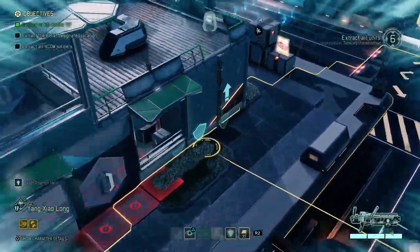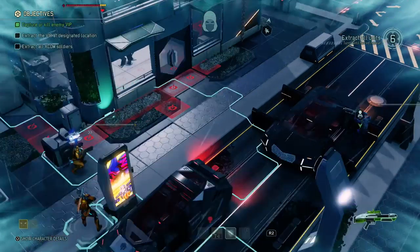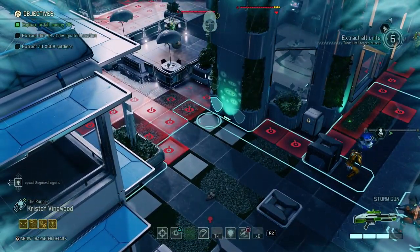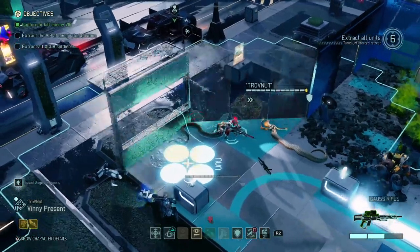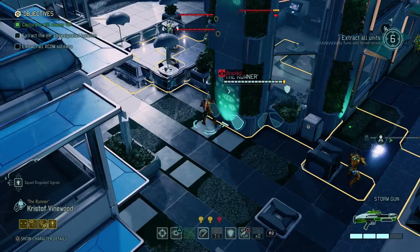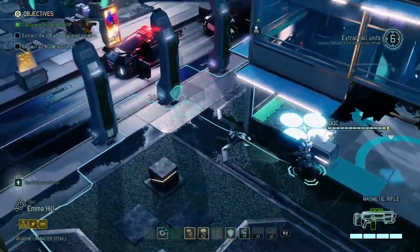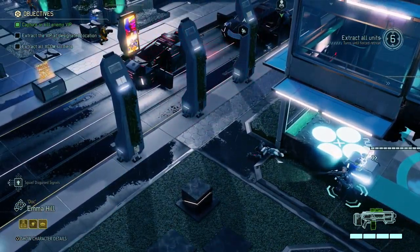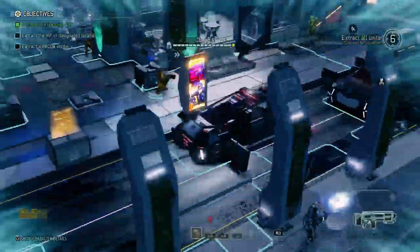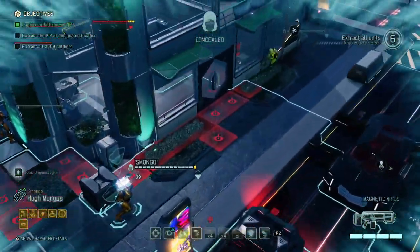Yang is still in concealment as well, which is interesting. Yang, that seems to be a good position for you. If we trigger them right now, no biggie. But I'm gonna try and put everybody in a really, really close position — maybe even too close. So we're revealed — that's gonna force my hand a bit. Yang went too far as well, that is gonna hurt.